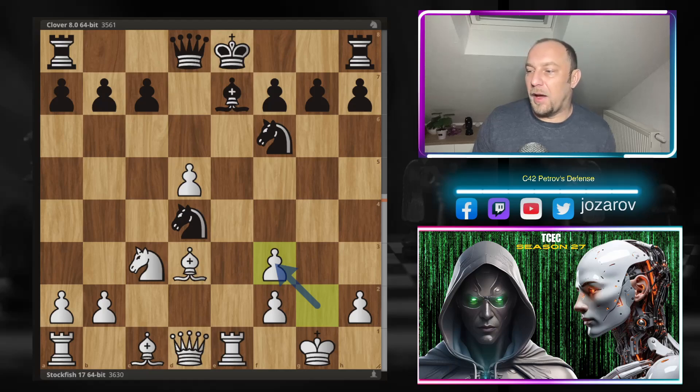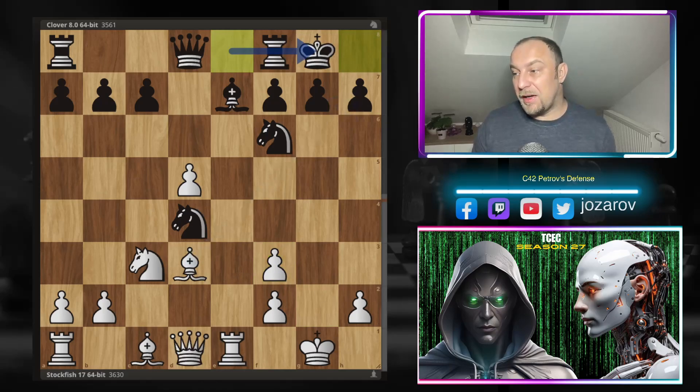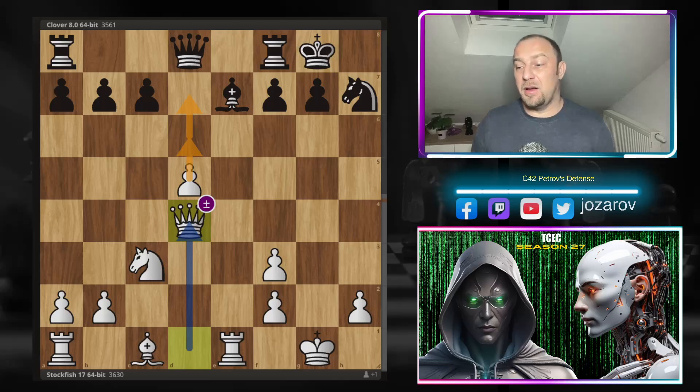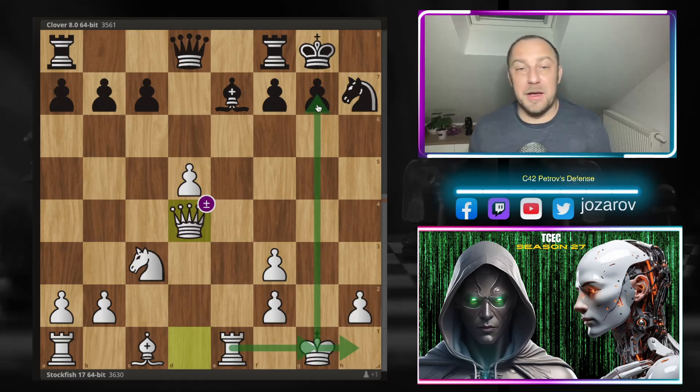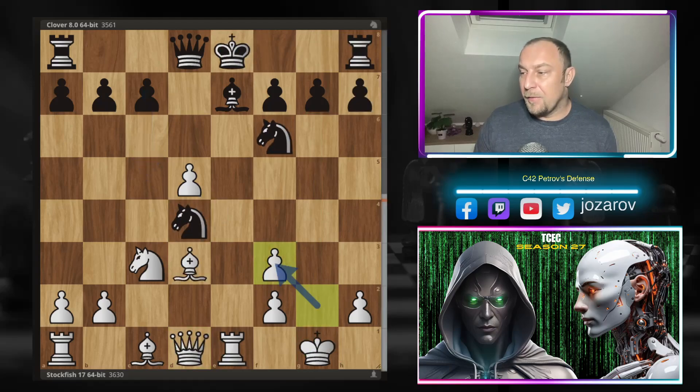There are several options here for black. If you try castling, this wouldn't be so good - after bishop takes h7, king to h7, queen to d4 is going to happen, and white has the space advantage with the pawn on d5. White will eventually play bishop to e3, king to h1, rook to g1 - a very unpleasant attack to handle for black. On the database it looks pretty equal, but my Stockfish engine at home says white should be much better. That's why instead of g takes f3, Clover played c5.